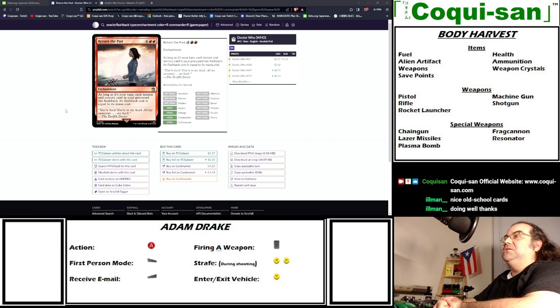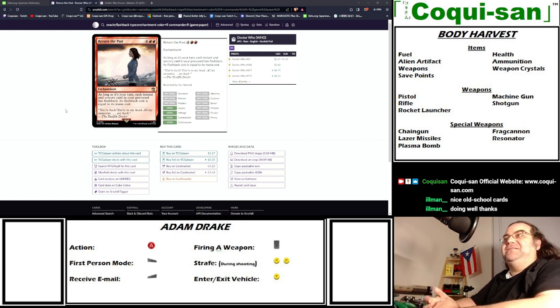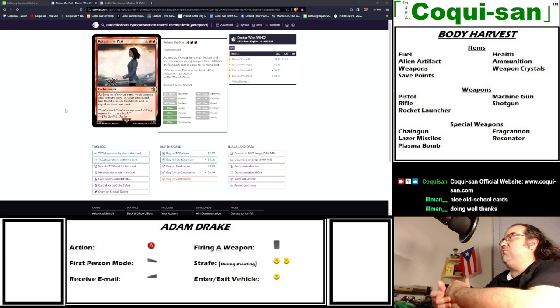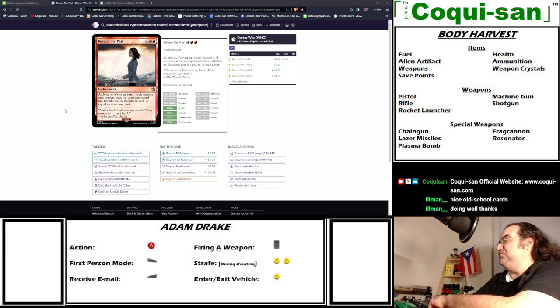Return the Past - as long as it's my turn, each instant and sorcery card in my graveyard has flashback and its flashback cost equals its mana cost. So my Shock would have a flashback cost of one red. This just came out with the new Doctor Who set. I found it while searching Scryfall and I was amazed - I'm going to be looking for Return the Past.